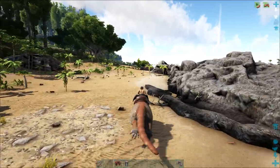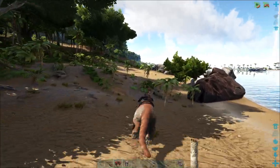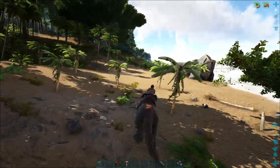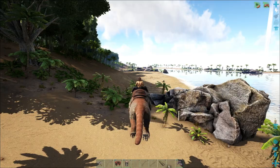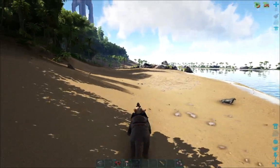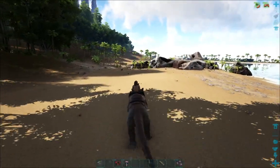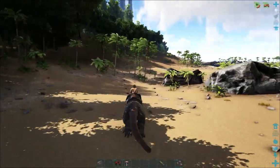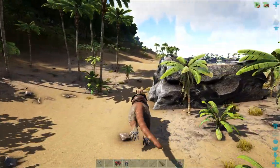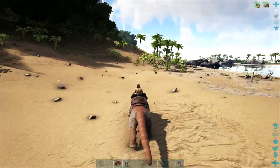I'm hoping I'll find an alpha raptor, maybe an alpha carno around here. Usually it's alpha raptors that spawn around here. Right by the red ob is a really popular spot for alpha raptors, so I'm going to head over there and see if we can find one.